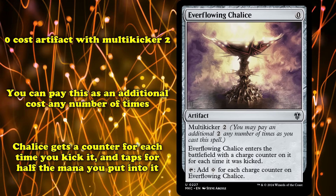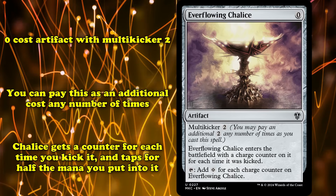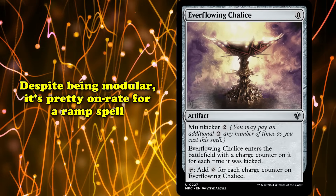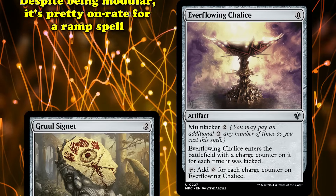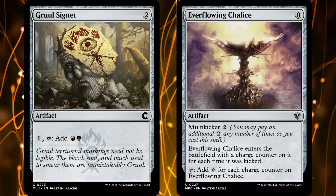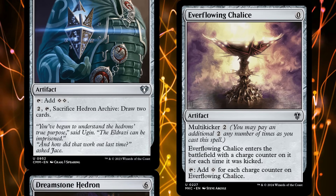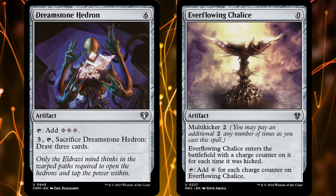You can tap Chalice to add 1 colorless mana for each counter on it. So if you pay 2 mana when you cast Chalice, it taps for 1; 4 mana taps it for 2; 6 mana taps it for 3, and so on. Despite being so modular, Chalice is surprisingly on rate for a ramp spell. 2 mana is the standard for a mana rock that adds 1 mana, though they usually make colored mana. 4 mana rocks tap for 2 or 3 mana, and 6 mana rocks are usually just unplayable.